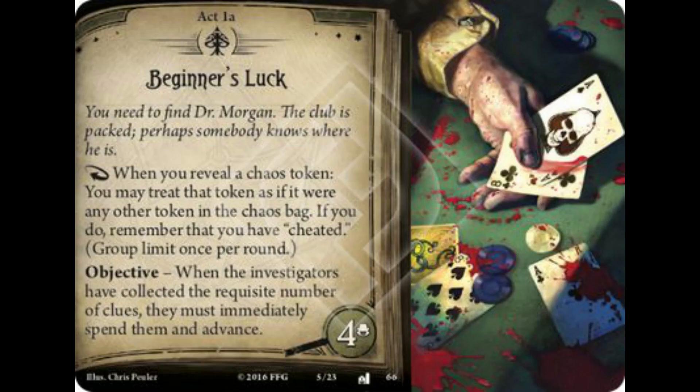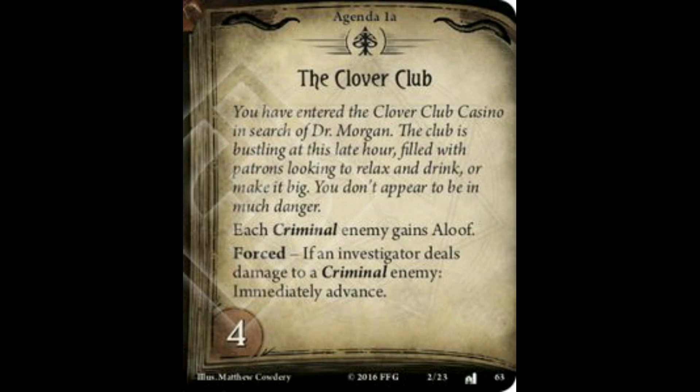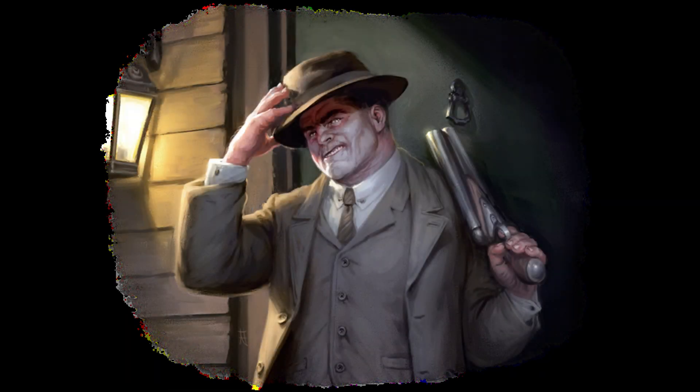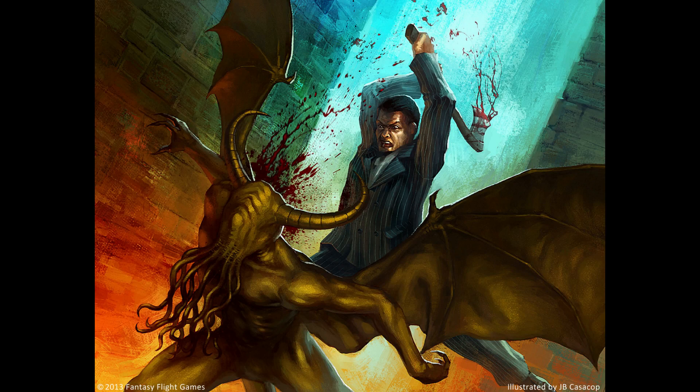In the original scenario, The House Always Wins, the investigators enter the Clover Club, Arkham's local speakeasy, in search of Dr. Francis Morgan, Professor of Archaeology at Miskatonic University, with the hopes of gaining his aid. I personally liked this scenario. The feeling of dread as you explore the dark corners of the club comes through well in the mechanics, as well as the story this scenario tells. While I enjoy this scenario, it's not very challenging when compared to other introductory scenarios like Curtain Call.